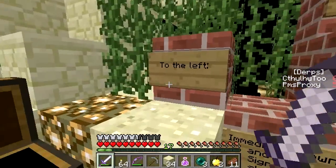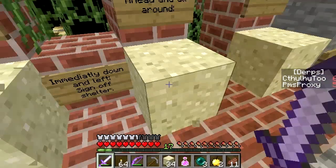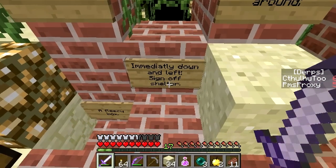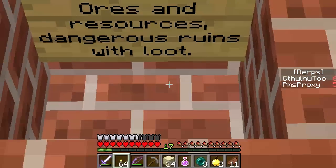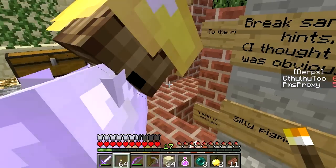Here are some hints — I assume you break the sand to see the hint. To the left, a fleecy box. Immediately down and left, sign-off shelter. Ahead and all around — ores and resources, dangerous ruins with loot. To the right, a path to the next area.